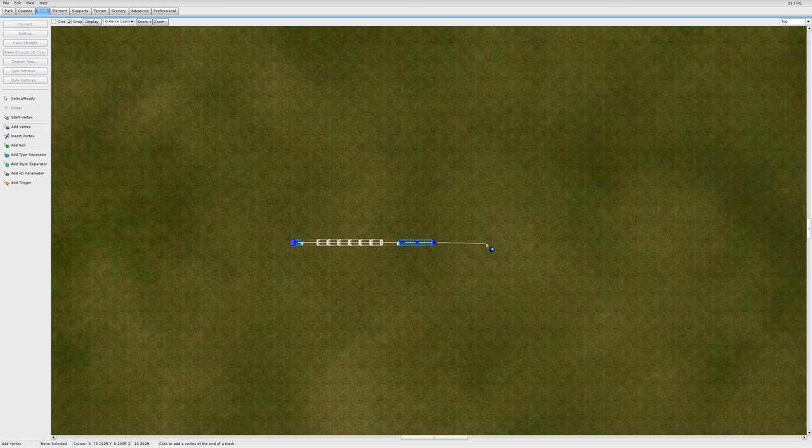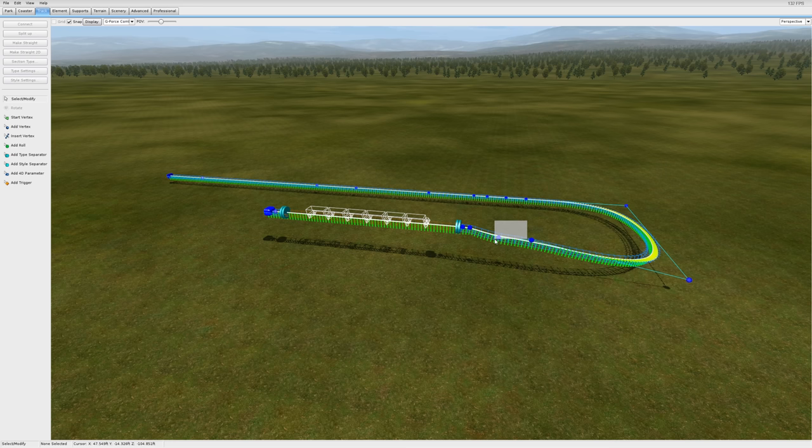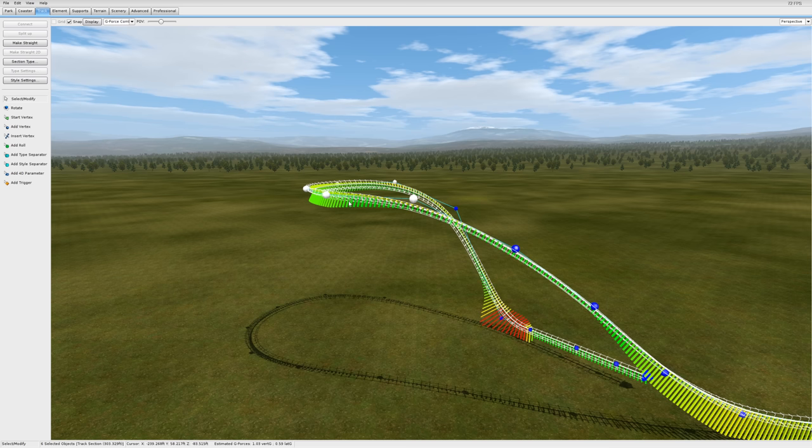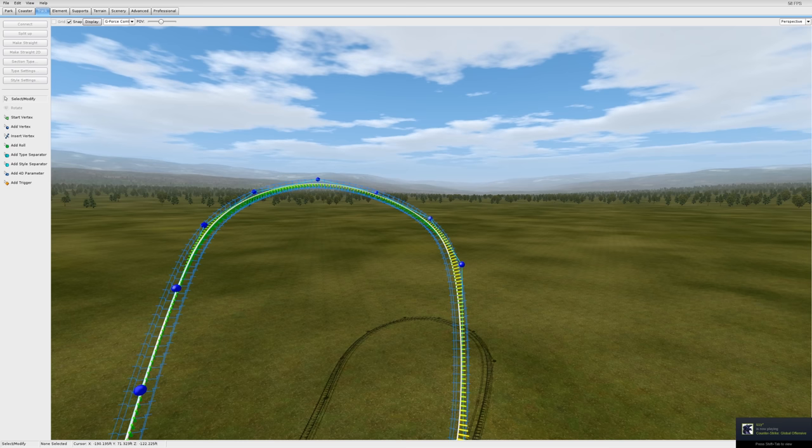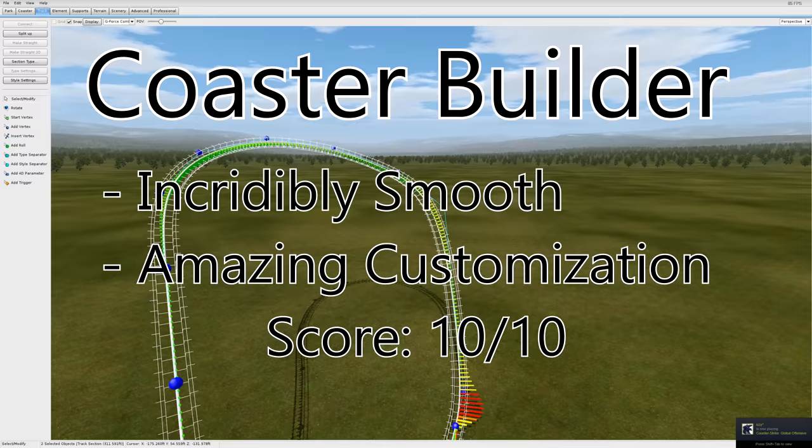Let's start with the coaster builder — it's absolutely perfect. It's a lot like the coaster builder in RollerCoaster Tycoon World, but improved in every single way. It might take you a little while to learn, but after a couple YouTube tutorials and a couple hours of practice, you'll be good to go. This coaster builder creates some of the smoothest coasters and best-looking track transitions I've seen in a game. Although it creates smooth coasters by default, you can use external programs like FVD to create even smoother rides. At this point, the level of smoothness isn't even comparable to Planet Coaster or RollerCoaster Tycoon, because this is more comparable to simulation software than an actual game. There are truly no limits when it comes to customizing your coaster — you can make custom supports, custom trains, custom tracks, anything you want. 10 out of 10.